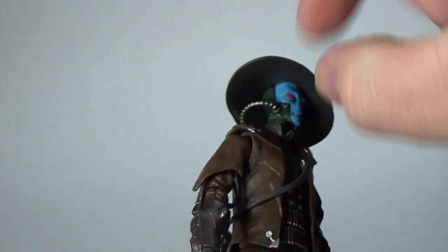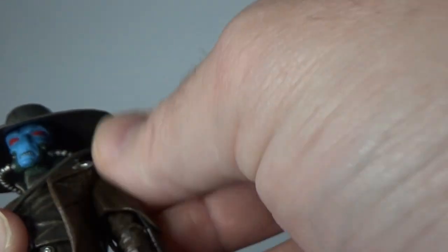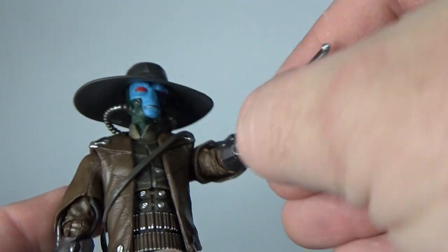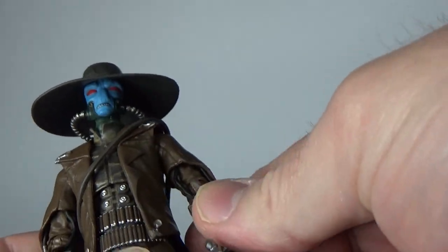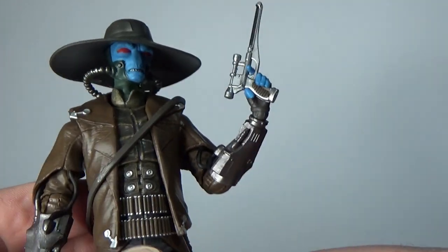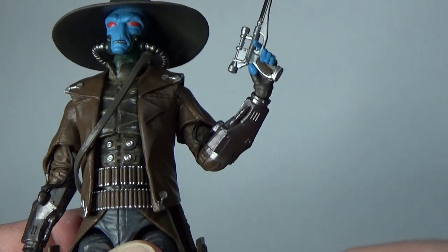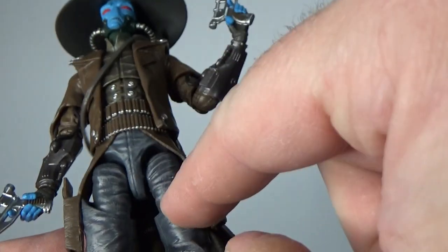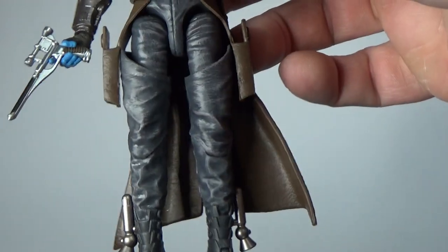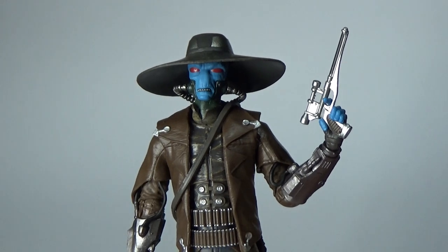The articulation is as follows: he has a ball jointed head, a ball joint in the neck with those beautiful neck joints, ball hinge shoulders, and butterfly joints in the front too — so you can get some really nice tight movement there. Ball hinges in the elbows which you can barely notice but they're there, and pretty good movement in them too. He has an upper torso joint just above those buttons. Ball hinge in the hips, swivels at the thighs, and beautiful pinless joints in the knees. Well done Hasbro. And ball hinged ankles. Kudos Hasbro for an absolutely outstanding figure.